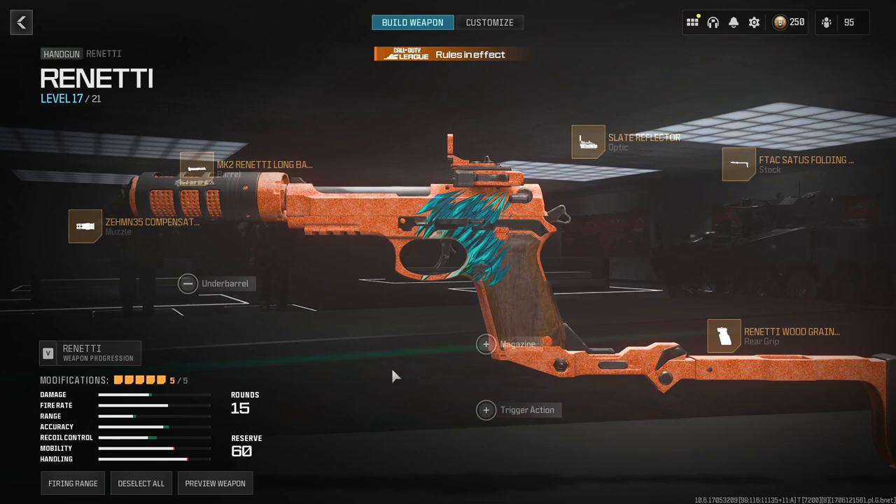Here it is — feel free to pause the video again and attach these to your Renetti. This is an amazing class setup. Remember, if you run out of ammo in a fight, swap to your pistol — it's faster. The Renetti is an excellent close-quarters gun, especially for those tight windows when you're pushing and your MCW might not do the trick. I highly recommend running this build; you can tweak things if you find something that works better.